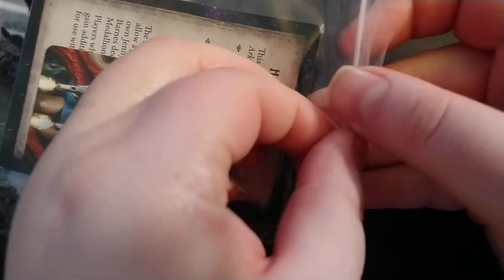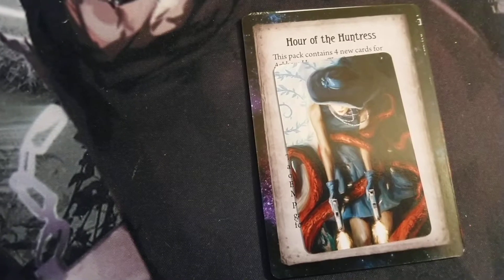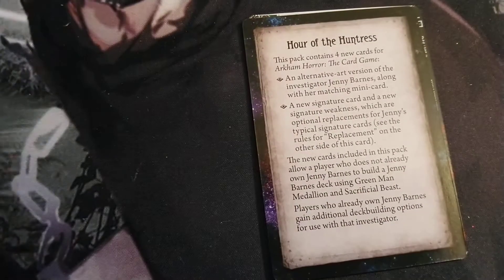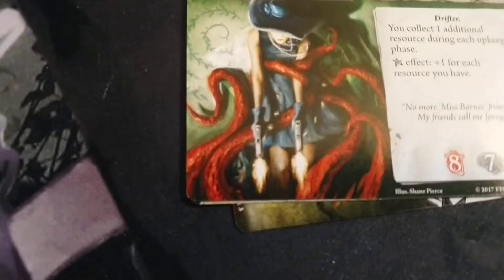Let's get this open. So basically, if you don't know, these are promo packs. They are either alternate art or characters that haven't come out in sets yet. All of it is promo art because none of the art is going to look the same. So you have her on this side, which is here on the book. I'm going to put her character card here and read Hour of the Huntress.